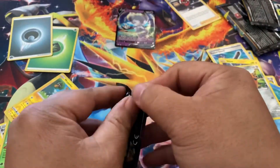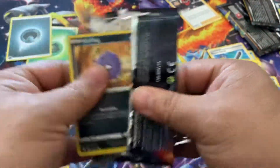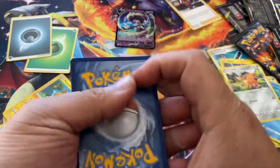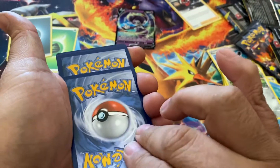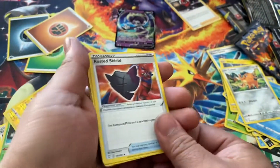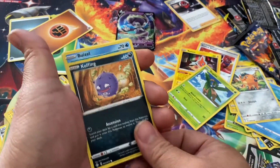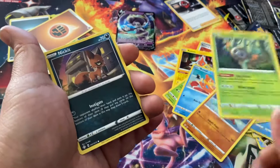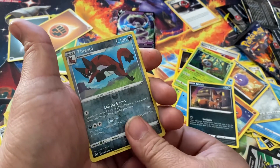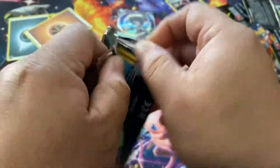This is pack number three. One, two, three — take a guess. Leaf, fighting, one off. Rusted Shield, Rotom, Tropius, Koffing, Buizel, Trapinch, Rowlet, Nickit, Dwebble, and another Boss's Orders.